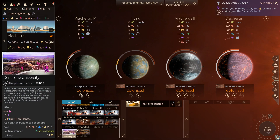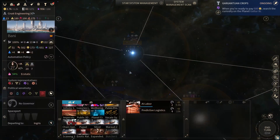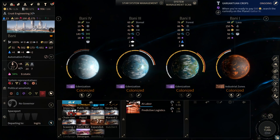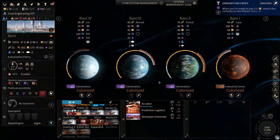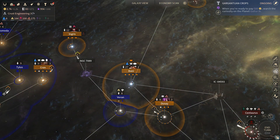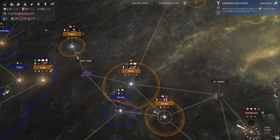I probably wanna save Denark University for Bonnie, where it will be the most effective. Let's go ahead and put that on the docket. So is any of this stuff important? No, we're good on that.